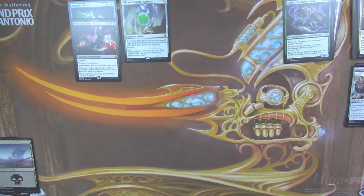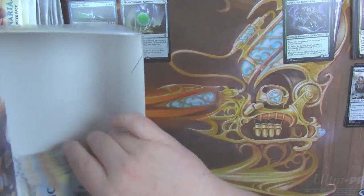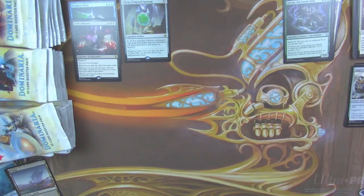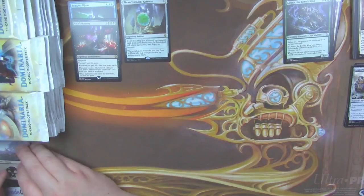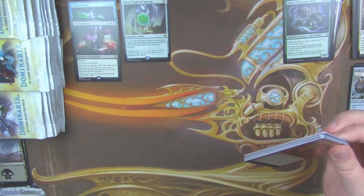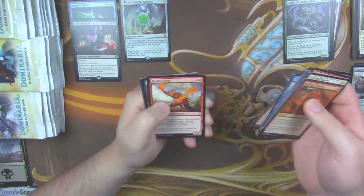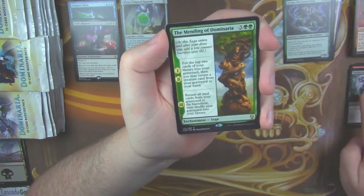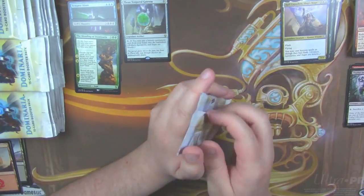You know what, I am going to take these packs out of here. Alright, there we go. Let's just rip this apart like a champion. What do we got? Fire Fist Adept. Thalid Soothsayer. And our rare is The Mending of Dominaria. And we got a Raph as our legendary creature.